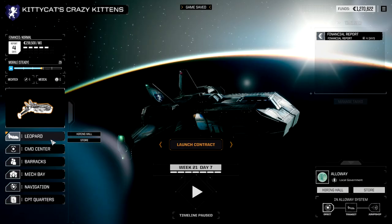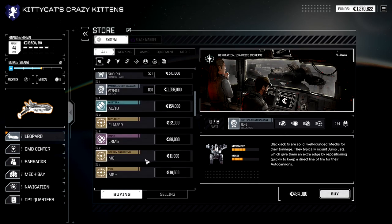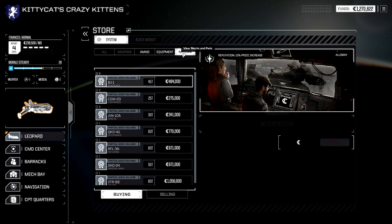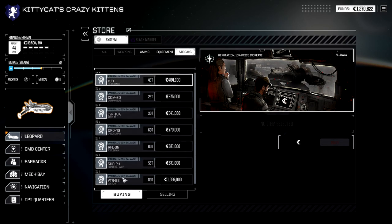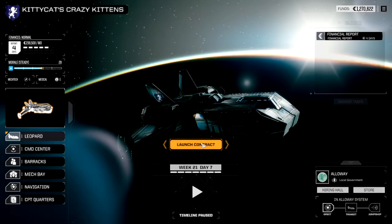We've arrived at Alloway, Commander. Ready to proceed with our current contract? Not yet — let me check the store. I want to see if there's anything yummy over there. Like a Crab. There's a Black Market too, but I can't get to it — I'm not a pirate yet. There's a Blackjack, Commando, Javelins, Quick Draw, Riflemen, a Shadowhawk and a Victor. Nothing useful — no Crab. Ready? Yep.